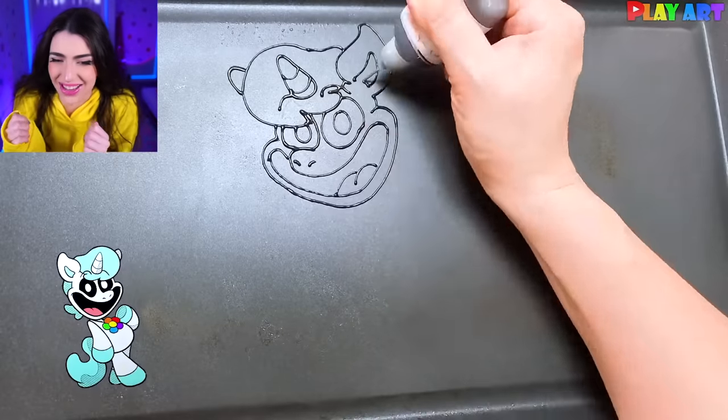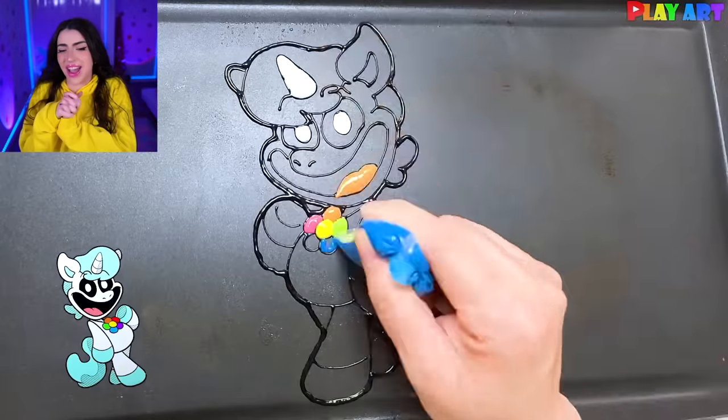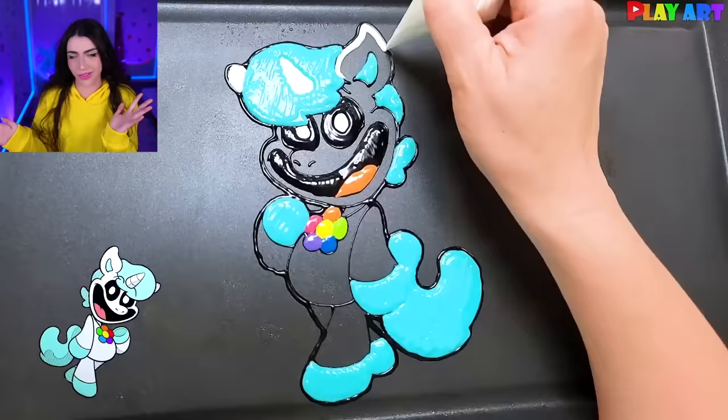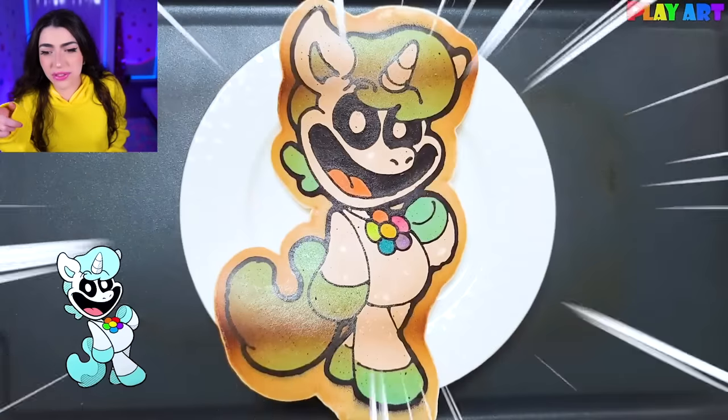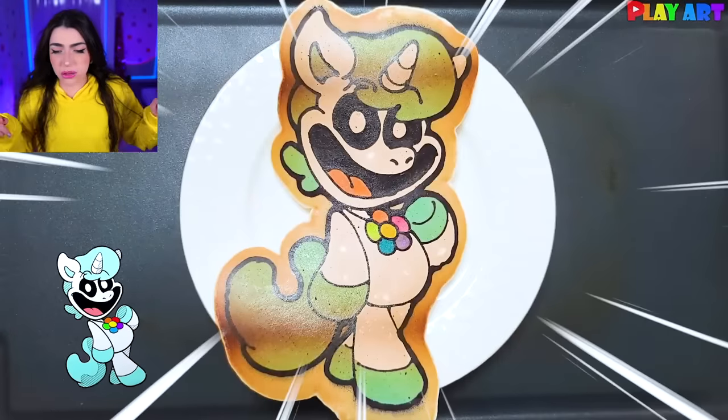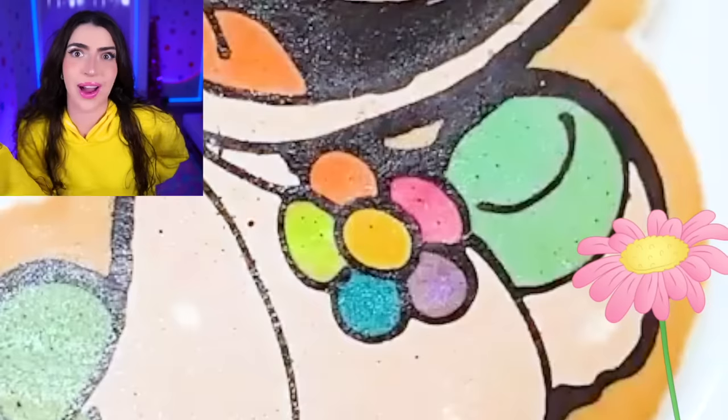Crafty Corn, you're up next! What are you gonna look like as a pancake girl? You're gonna look obviously super pretty because you have that flower on your chest. Crafty Corn, I think they burnt your outside edges! At least your flower's okay though.